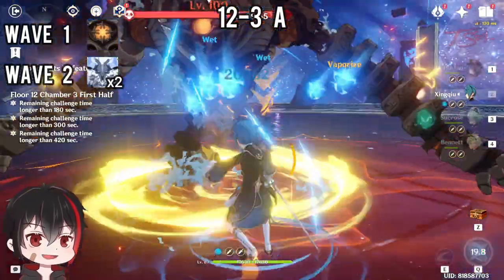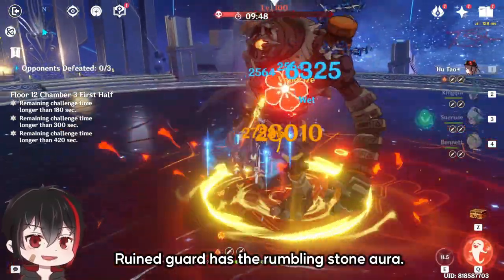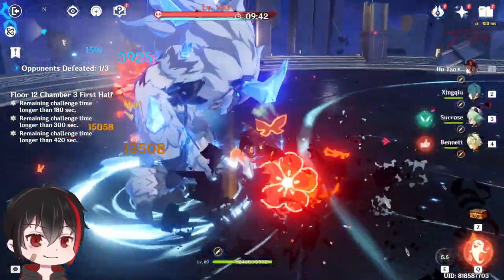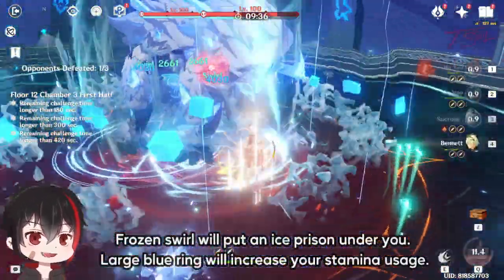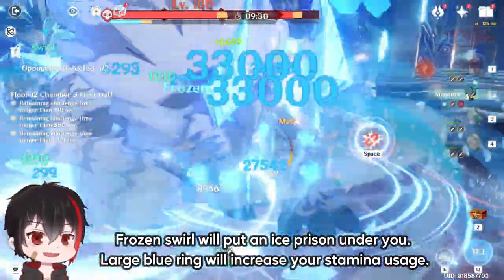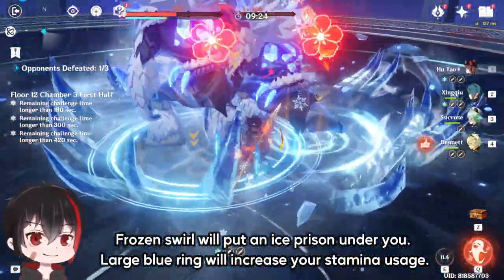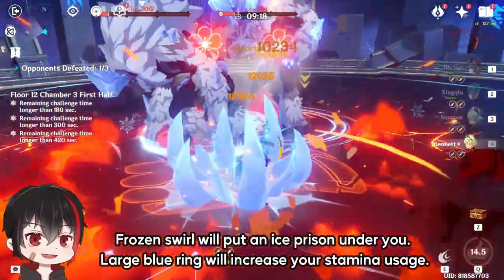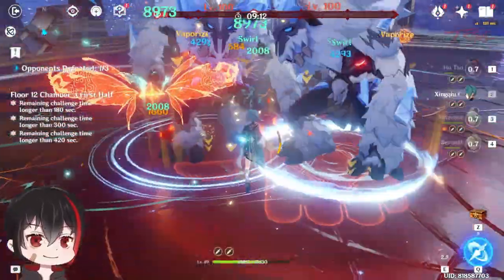Chamber 3 first half has 3 beefy enemies. The Ruin Guard has the rumbling stone aura — burst it down or shoot the weak spots twice to disable it. After that, 2 Cryo Lava Churls will spawn and they both have an aura. The one with a frozen swirl will put an ice prison under you every 12 seconds; the one with a large blue ring will increase your stamina usage while inside. Both are annoying, so go for the one that's worse for your team. Having multiple Pyro units here can quickly melt their ice armor so you can do some real damage. Don't worry about grouping them up since they will both be sticking to you.